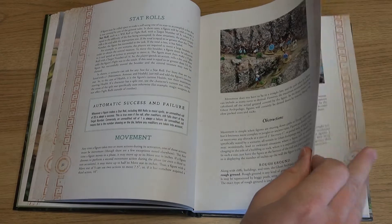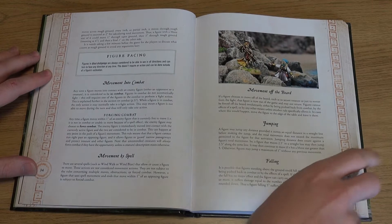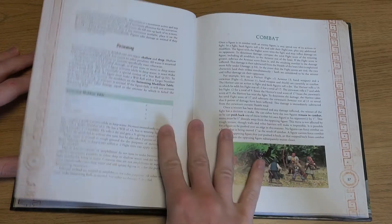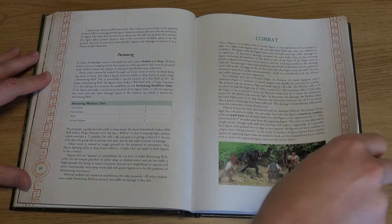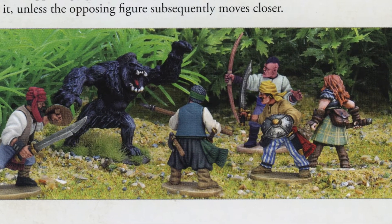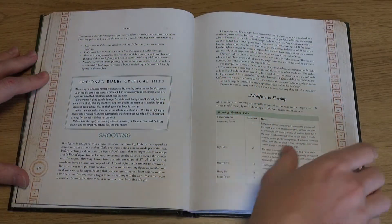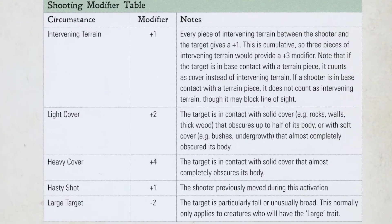Stats are rolled against in order to accomplish certain tasks, modified as dictated, adding stat values to the basic roll to score more than a target number. Combat is divided into hand-to-hand and shooting, plus using hereditor abilities and casting spells. These are subject to positive and negative modifiers, can be poisoned, and can cause critical hits the higher the die roll.